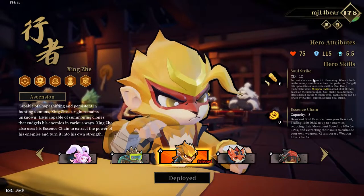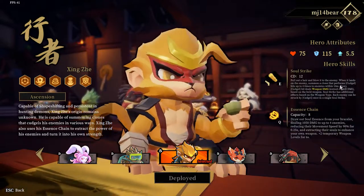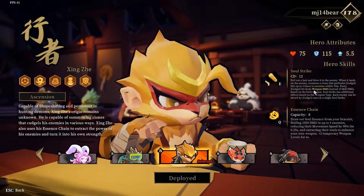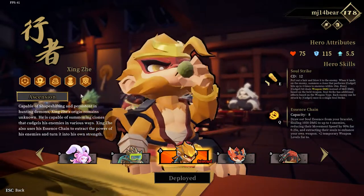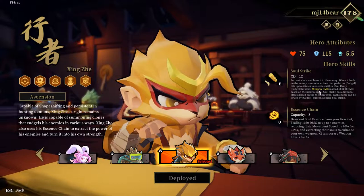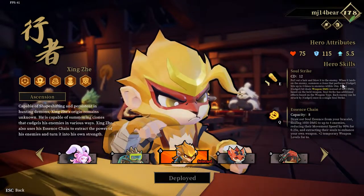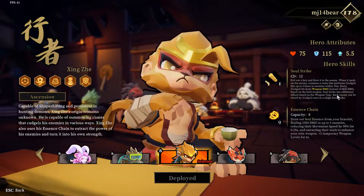Then he has Soul Strike where he throws a hair out at an enemy, and the first enemy it hits summons a clone of him that hits them with a cudgel up to four times to enemies within 10 meters. Initially it only hits the first enemy once, and with multiple enemies around it'll hit up to four people but only each person once. You have ascensions that'll let it upgrade more. It does your base weapon damage instead of skill damage, so having a higher damage weapon like a launcher, sniper rifle, or sword is better.